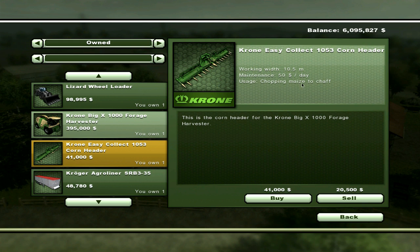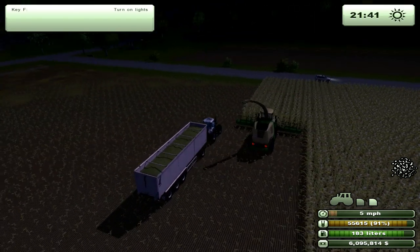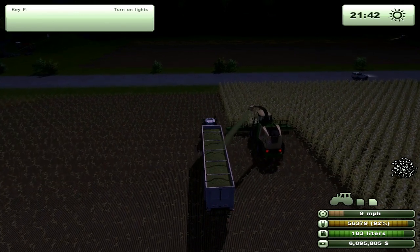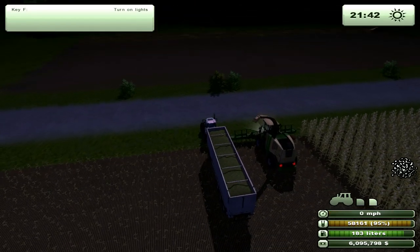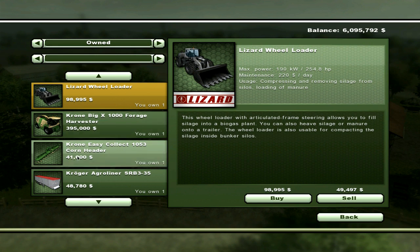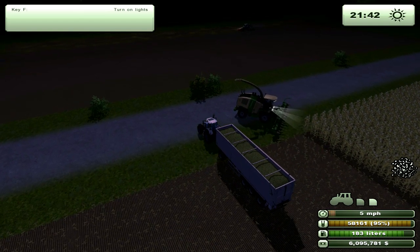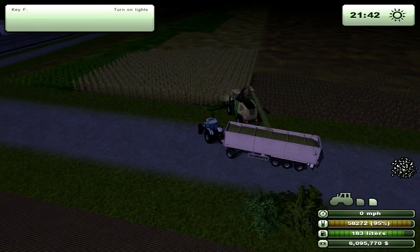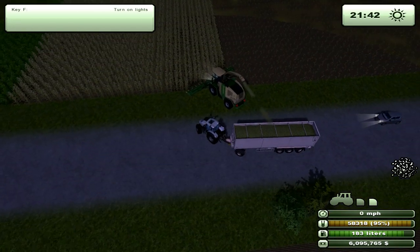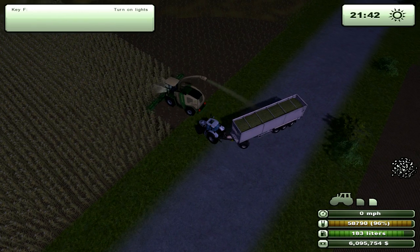This header is the one that says chopping maize to chaff. There is another attachment that actually collects the corn itself rather than making chaff. It's pretty simple, although it is expensive, because this is the only combine that will harvest the corn. You're already looking at almost $400,000 for the harvester, and another $41,000 just for the header alone. So it's expensive to get into. I'm not 100% sure if there's another combine that will harvest corn, but it is expensive.